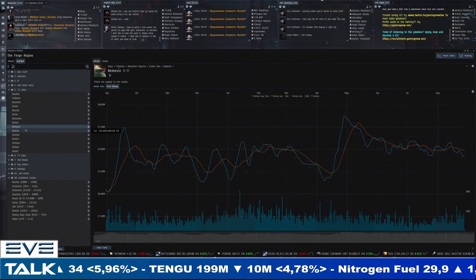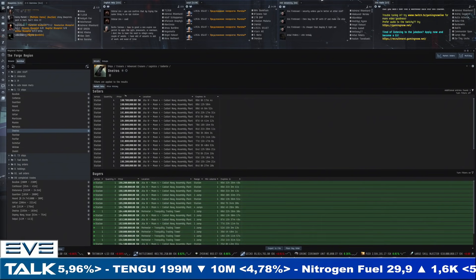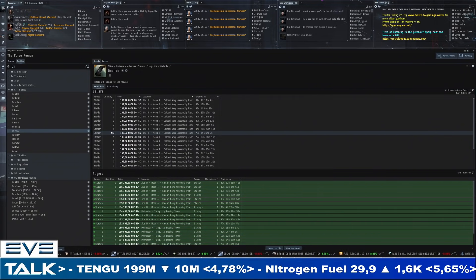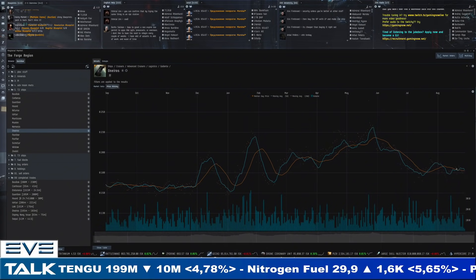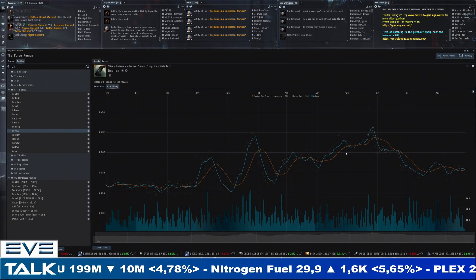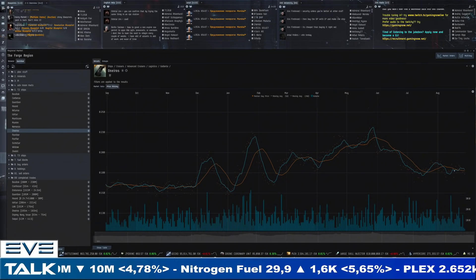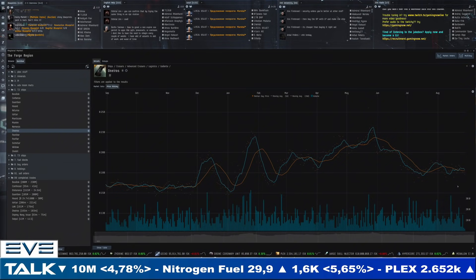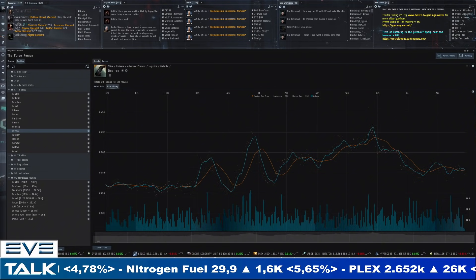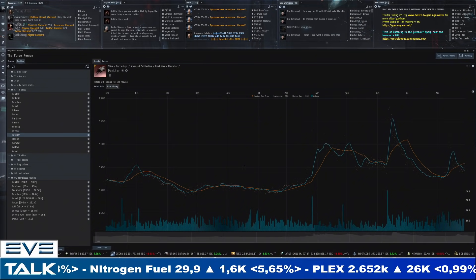The Oneiros is basically settled right in the middle at 180 million — sellers at 181 and buyers at 166, starting to open up a gap. These are average prices so it's very difficult to actually grab a buy order for the Oneiros at the moment. The question remains whether we'll see even more pressure over the upcoming weeks — couldn't we buy lower? I think that's a more likely scenario. Patience is what I would personally recommend in the tech 2 market.